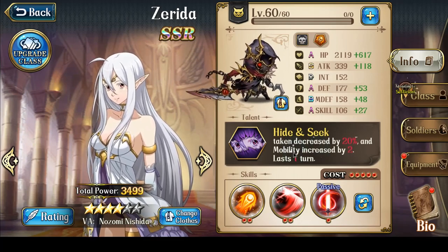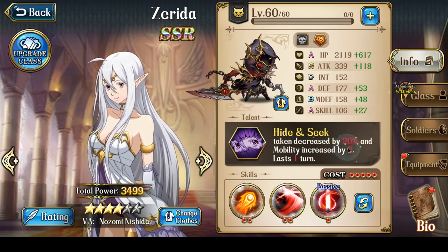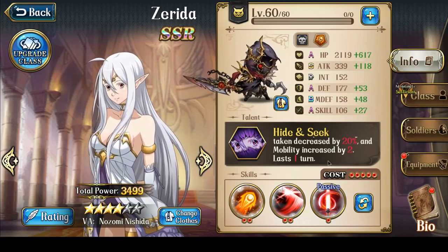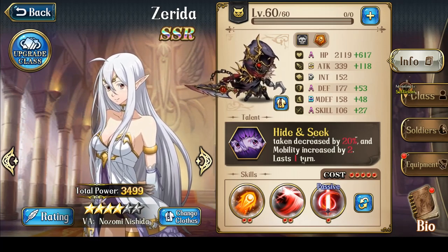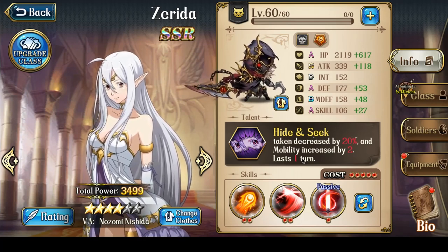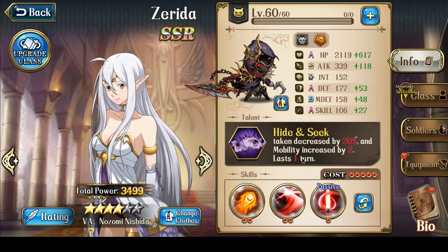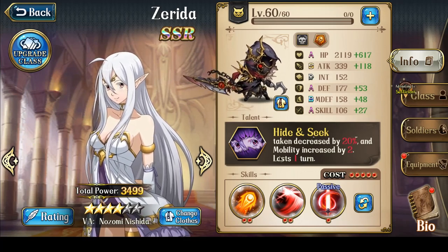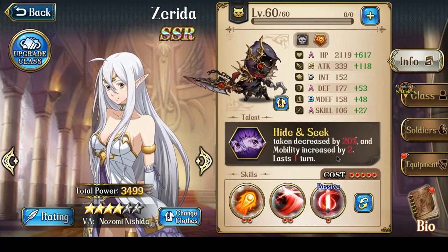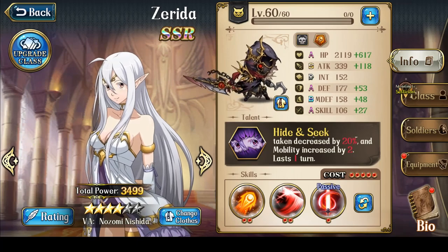The mobility increase is the especially important part. At 3 stars, it's only a 1 mobility increase. At 6 stars, it becomes a 4 mobility increase. Because of this mobility increase, it is incredibly important for Zerida to be at 5 or ideally 6 stars for her to be used. Without the mobility increase, she's going to have trouble getting into combat range. To use her, she needs to be at 5 or 6 stars.